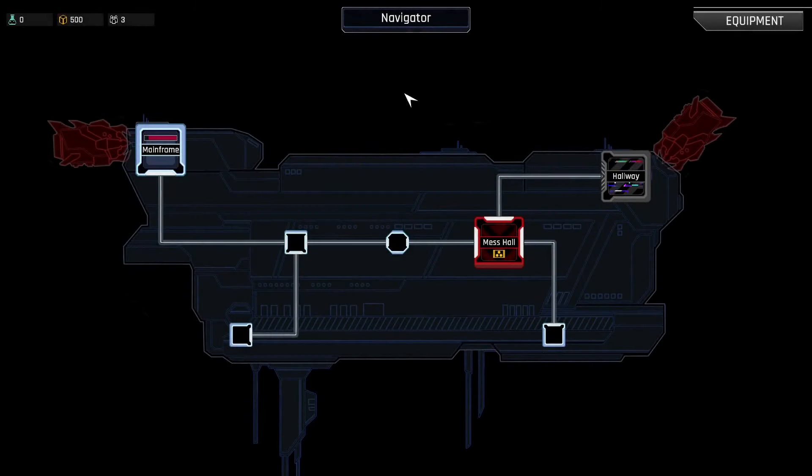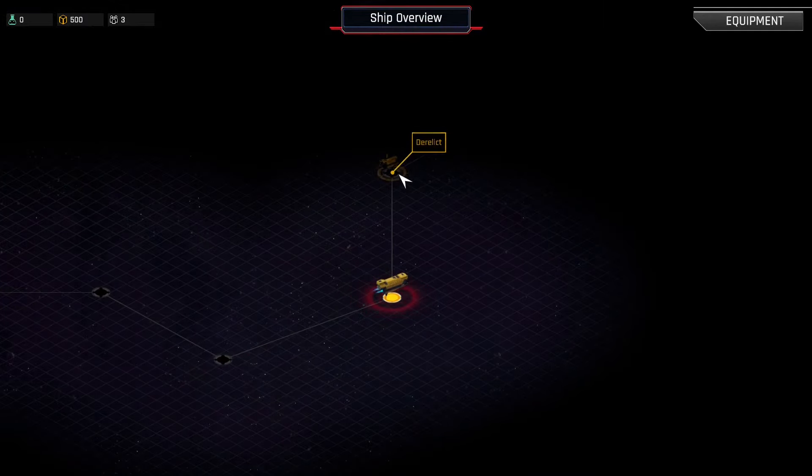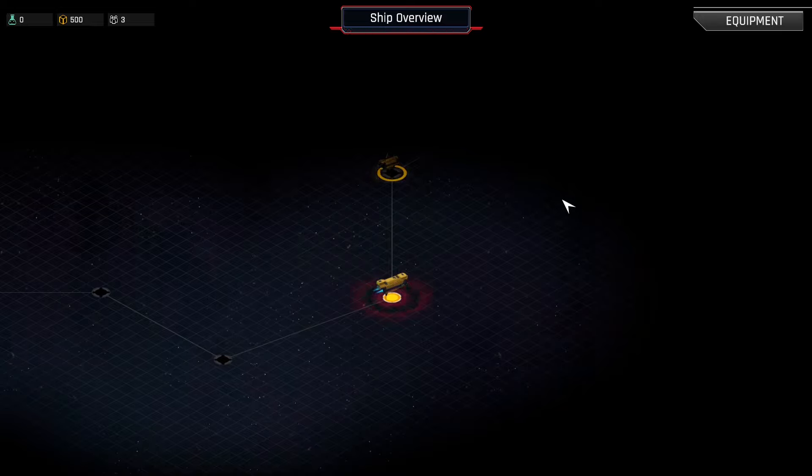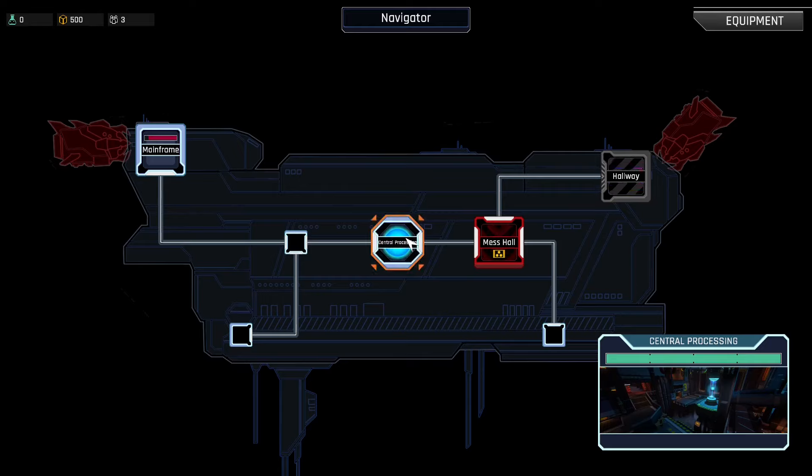This is our ship that we're slowly navigating through this kind of FTL area. I assume once we get through the tutorial it opens out into a more FTL-style do-you-want-to-go-left-or-right path choice. But right now we've just got some breaches — we had a breach and had to defend it, then another breach where I had to defend either the hallway or the mainframe, and I chose to defend the mainframe. So we've lost the hallway and they've pushed me back to the mess hall, and then this central processing unit here.